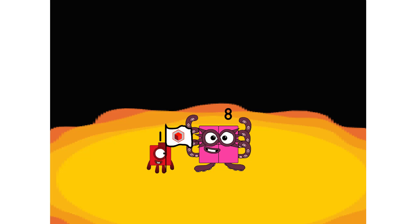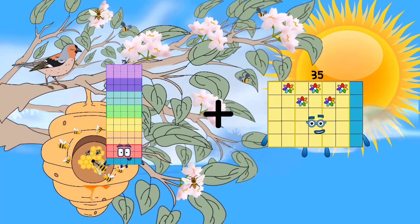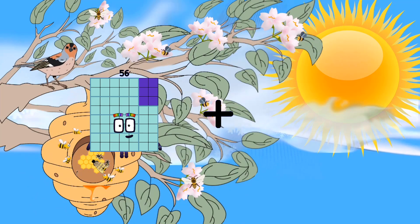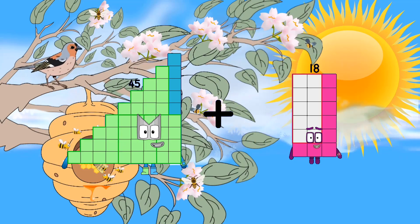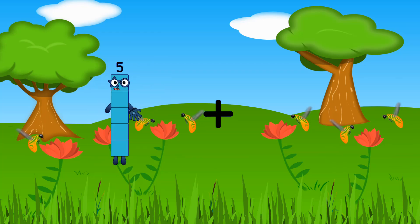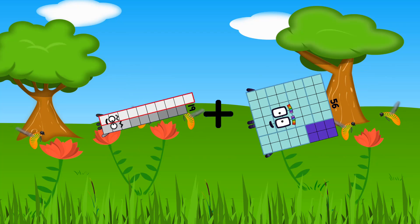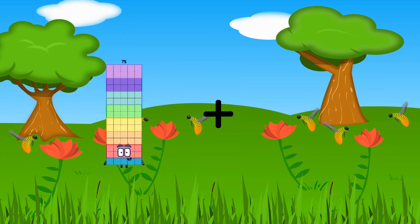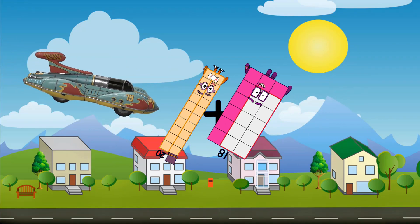Looking for this? 75 plus 87 equals 162. 45 plus 18 equals 63. 19 plus 56 equals 75. 20 plus 18 equals 38.